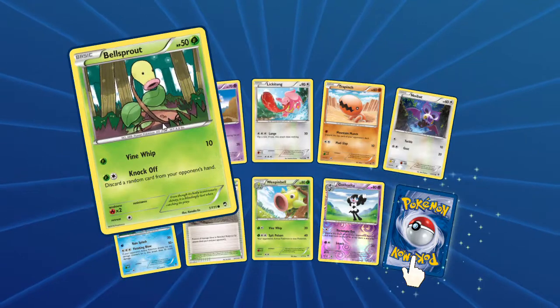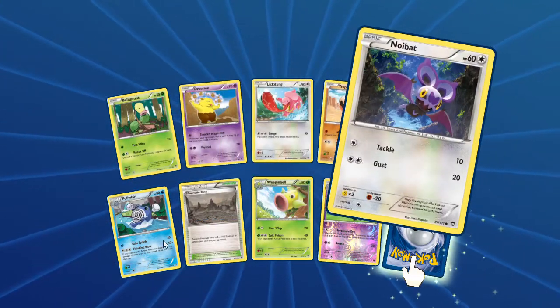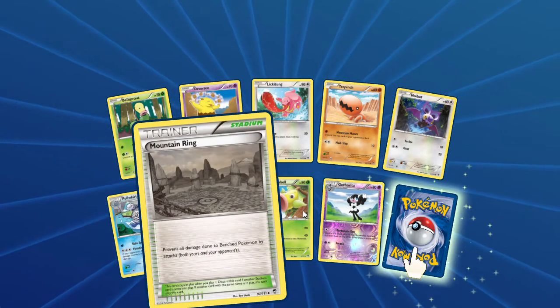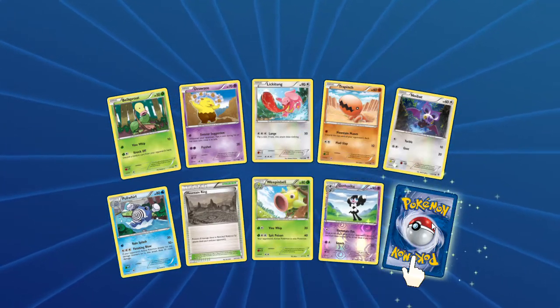We have the volume muted there. Drouth Glickatine, Trap Engine, Hollywhirl with that swirl, Mountain, Ring, we have Weep and Val, Gothita with the Fortunate, and Argrar.